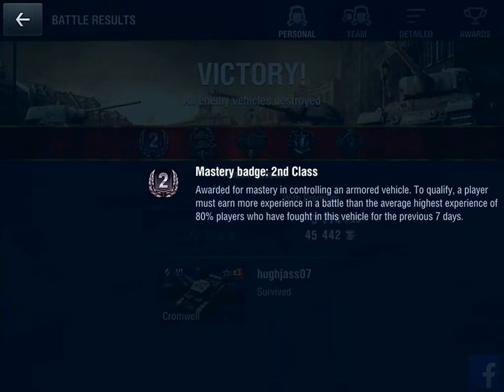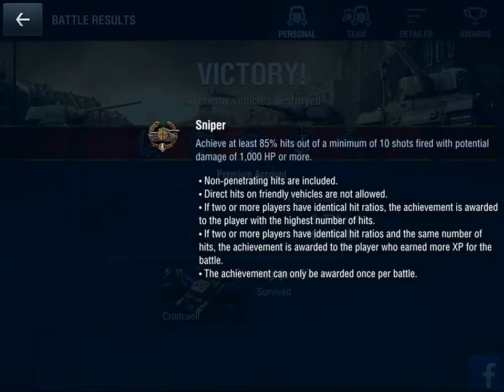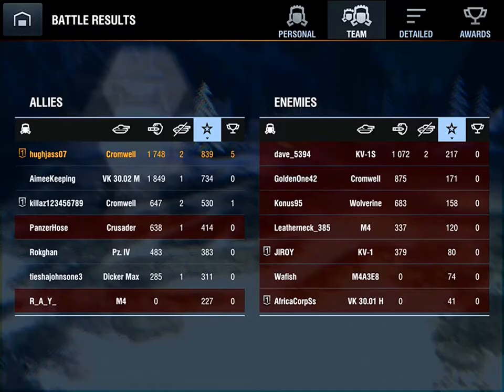The second class master badge is awarded for mastery in controlling an armored vehicle — you earn more experience than the average top 80% of players in that vehicle over the previous seven days. Confederate: you must damage more enemy vehicles or destroy their tracks than at least four enemies more than any other player. The Sniper Medal requires at least 85% hits out of a minimum of 10 shots with potential damage of 1,000 HP or more. Brothers in Arms: each platoon member destroys at least two enemies. The Nispel Medal class four is for total damage caused and received surpassing 10,000 points.